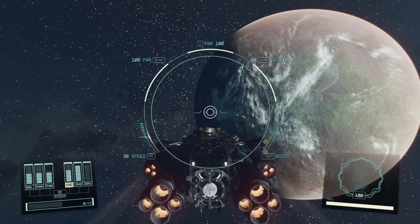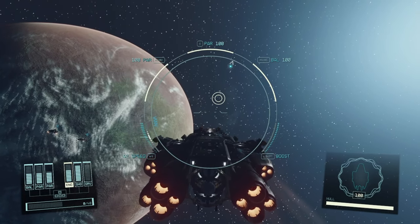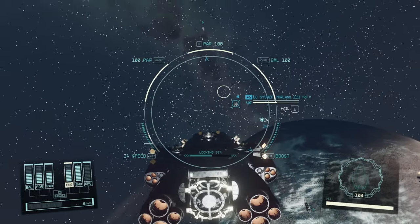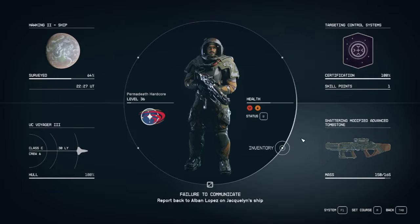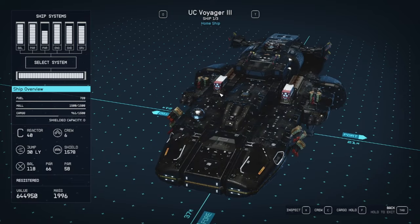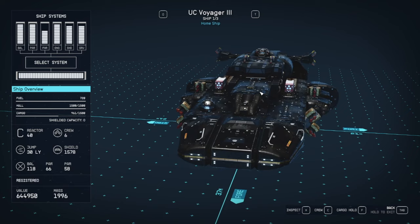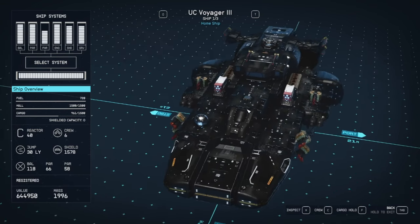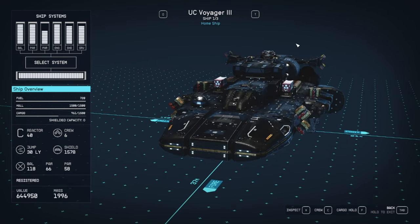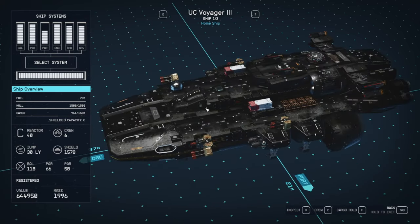Hey guys, Steve here. Welcome back to the channel. Today's video we are going to be showcasing a sniper build — how a sniper will play. But before we do that, I just want to throw something up to the community. I keep talking about upgrading my ship, so instead of me doing it — and this can only work for players on PC — you guys let me know in the comment section who wants to do it, and if it's too many people I'll do a raffle. Whoever wins, I'll send you my save file. You guys can rename the ship to whatever you want as long as it's not offensive, and you can turn it into any build you like.